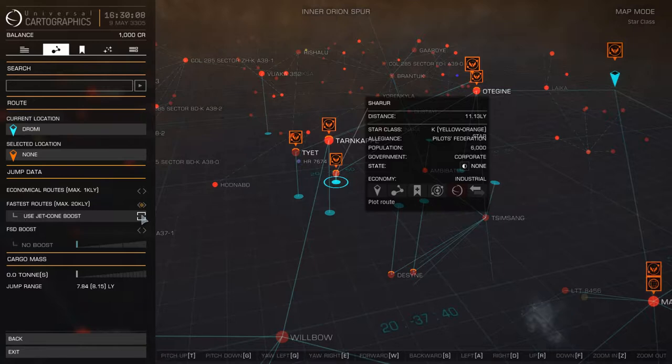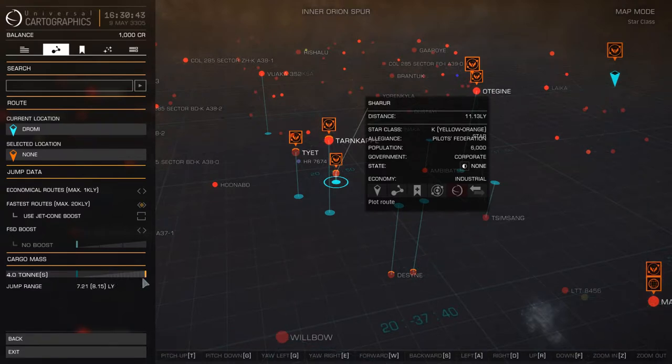Cone boost is when you run into neutron stars — you have to come back in here and replot. You have to click this and then replot your system when you do a fuel scoop on a neutron star, which we'll go over in a future episode. Your FSD boost is when you have materials that you prospect — we'll go over that again at another point. This shows your jump range with different sets of tonnage, set up by your ship. With four tons, our jump range is 7.21 light years with the basic ship.